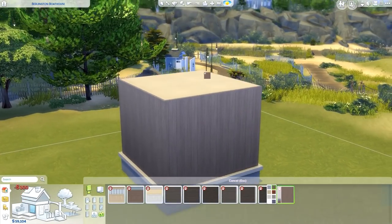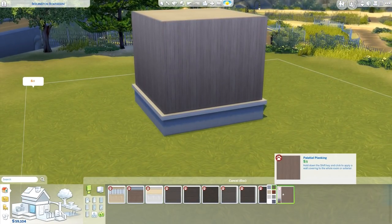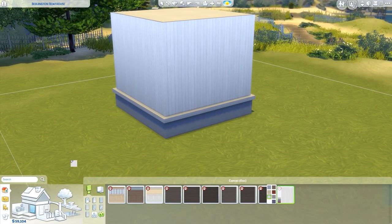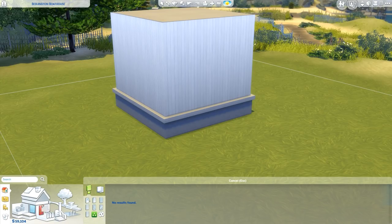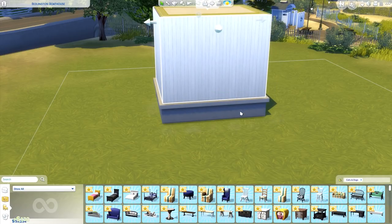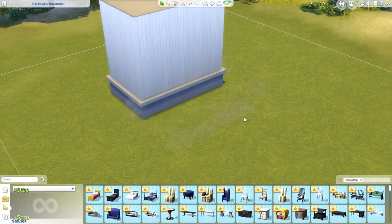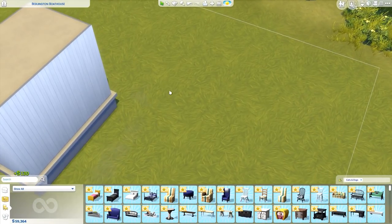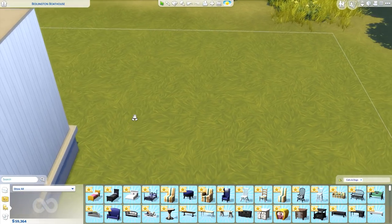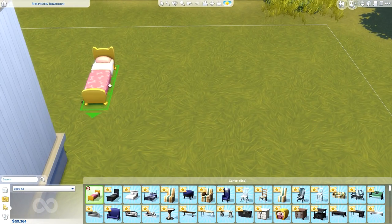And then we have the new wood plank siding — I love it and will probably use it excessively. Okay, I believe that's everything for build mode — god help me if I missed something. Let's move on to objects! I'm keeping the room up for wall decor items. Also, did you guys notice the new grass textures in Brindleton Bay? Just saying — I just noticed.